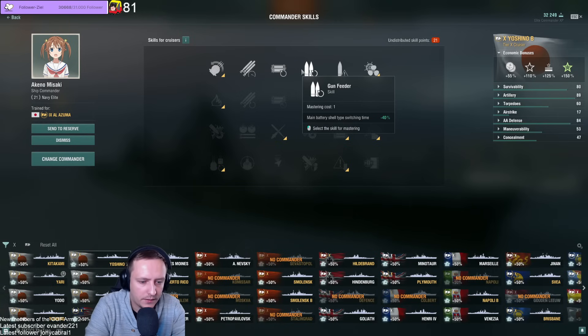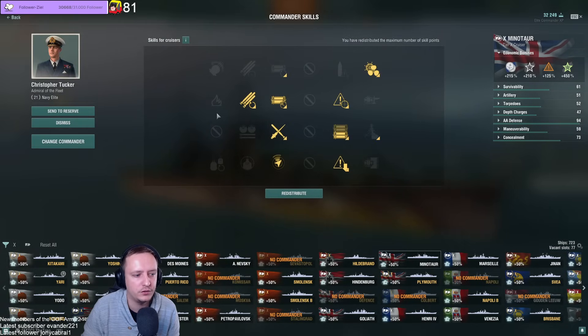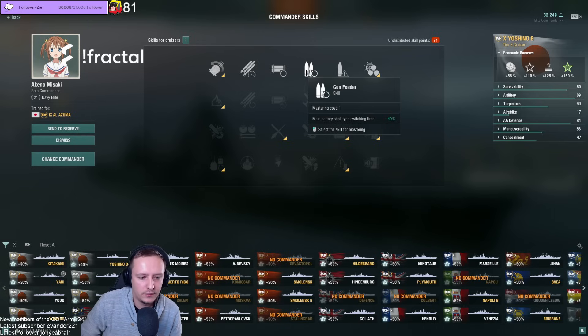Gunfeeder is something I would take on a lot of cruisers personally — ships where I like to switch ammo quickly, like Des Moines, Marseille, PR. Ships with a relatively long reload benefit from it. Stuff like Minotaur which has only AP — you don't take it; the game even warns you not to use the skill. Basically, the longer the reload, the more worth it. Ships with super short reload, around 4 seconds like Smalland, you can put it on but don't necessarily need it.